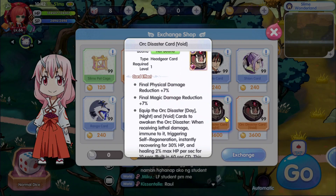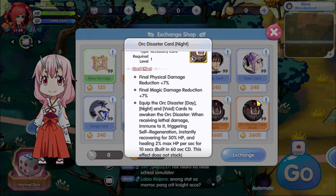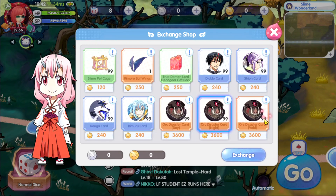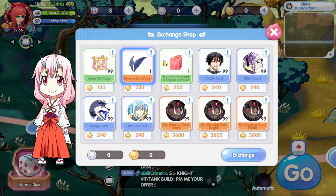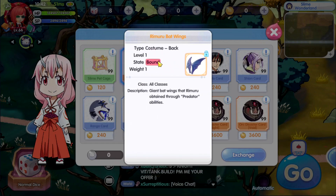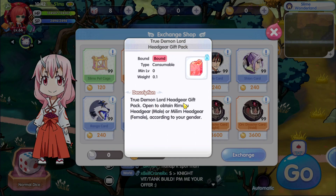For accessories there's damage reduction, head gear reduction, and for another card there's reflect, physical and magical reduction, and final physical — so this is very good for a tank-type character. Then there's a robot wing back item, which I think is going to be great. Unfortunately there's no preview available. There's also a demon lord headgear gift box where opening it gives Rikimaru headgear for males and Melm headgear for females.